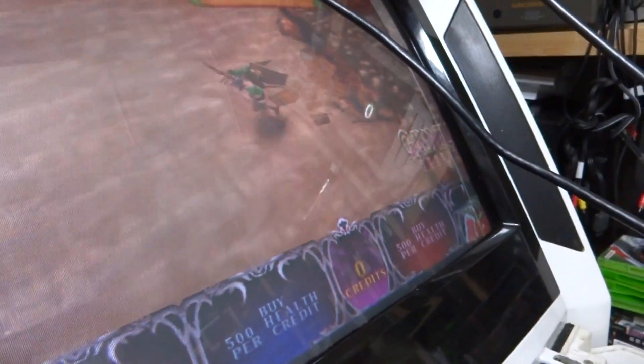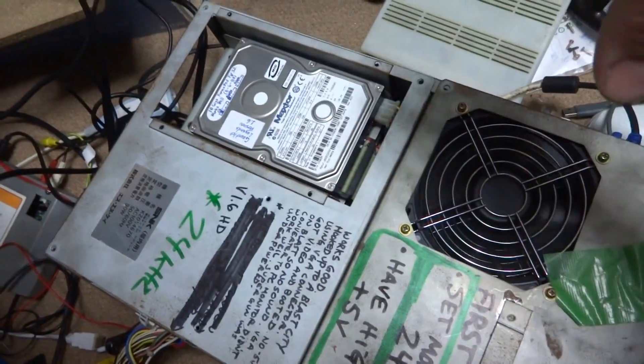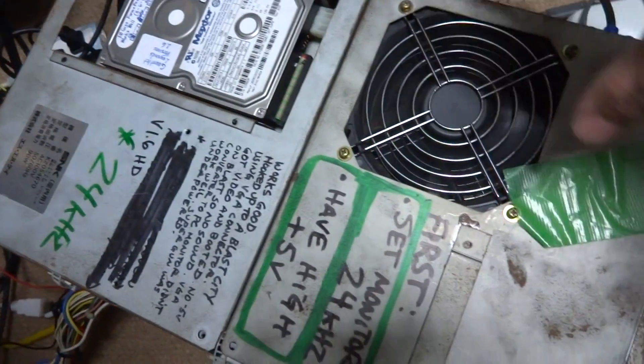Alright, back again, Luke here. As you can see in front of you, this is Gauntlet Legends playing on the Vegas 777 arcade hardware, and we have the board down here. I've got the hard drive and everything hooked up, the fans going.